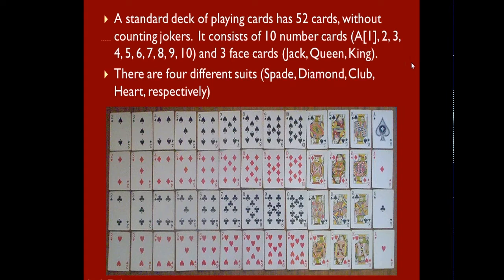For those of you who aren't familiar with a deck of cards, a standard deck of playing cards has 52 cards without counting the jokers. In this class, whenever we deal with a deck of cards, we will never count the jokers. So it has 10 numbered cards, ace through 10, where A represents 1, and 3 face cards, which are jack, queen, and king.